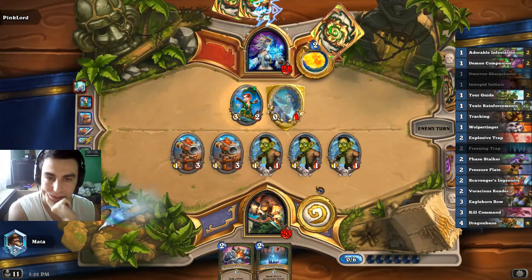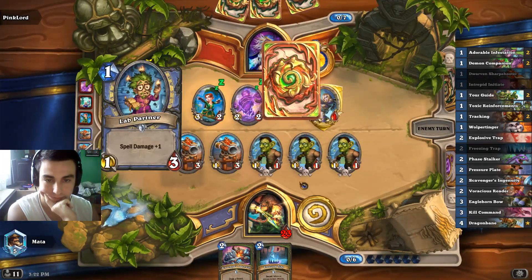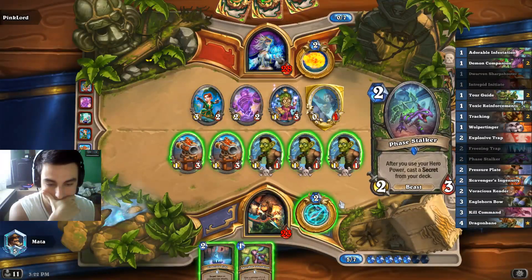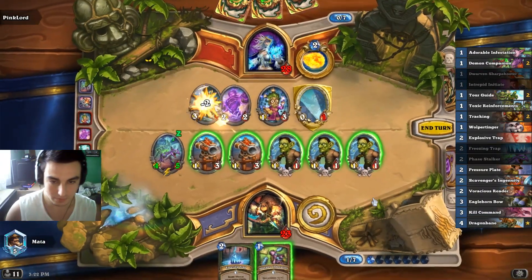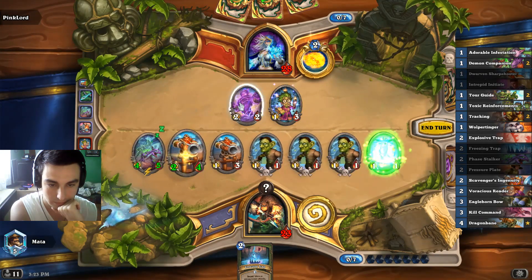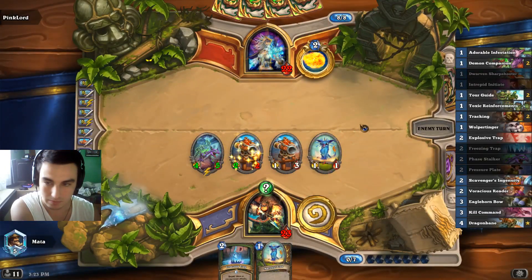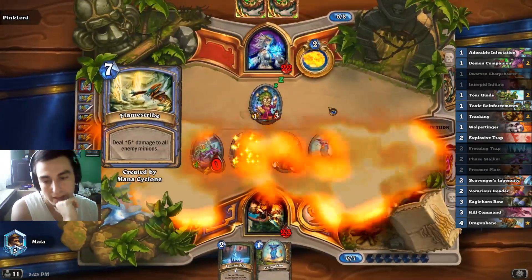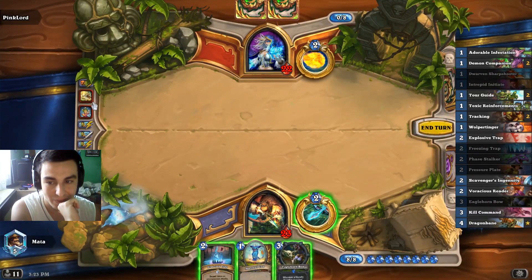Sorceress. Here it comes — please don't have something like Evocation. Okay, that's fine. Let's draw first. Okay, Stalker — clear off this. We've got Pressure Plate. Let's play around Raz and buff this. He has a random dragon, a random spell, and two unknown cards. Second Lab Partner — wow. That only random spell was a Flame Strike. Unbelievable — created by, by the way.